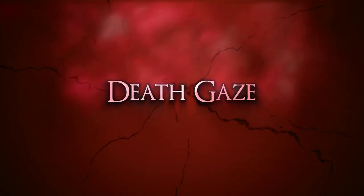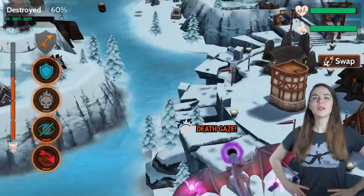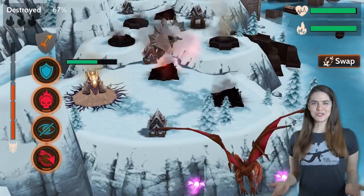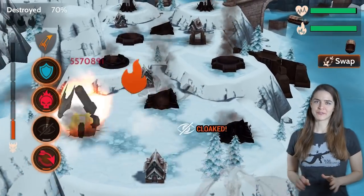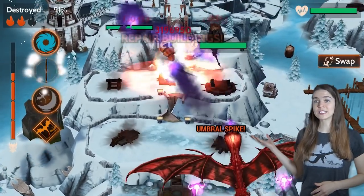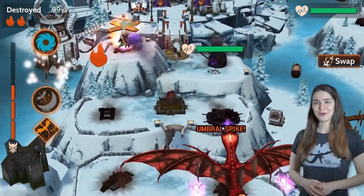Number three: Death Gaze. This red spell will kill any tower in one hit, no matter its level. What more could you ask for? It's perfect for cleaning up bases. Similar spells include the Sorcerer's Umbral Spike spell and Galvanic Overload.